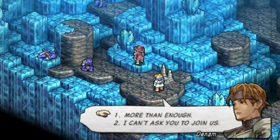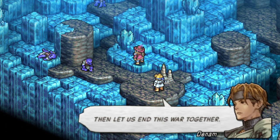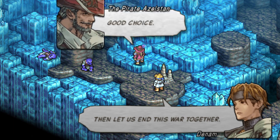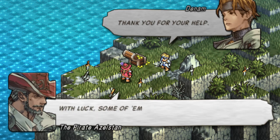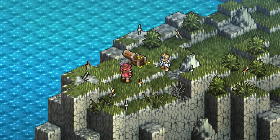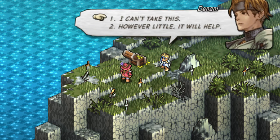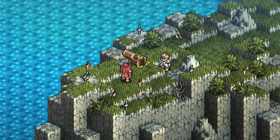This is how you recruit Diego Azelstan, who is a pretty strong character and the only true-looking pirate in the game. This also unlocks the Buccaneer class for Denim, Vice, and Canopus. If you want to get more Buccaneer class marks, you need to progress through this dungeon further by getting lucky with class mark drops from certain skeletons in one of the final areas on Holy Ground, or grab the treasure chest at the end of this area.